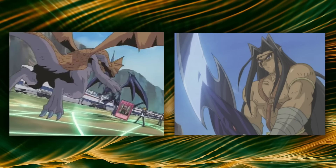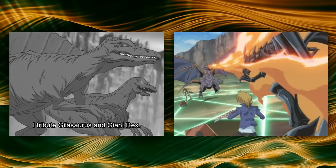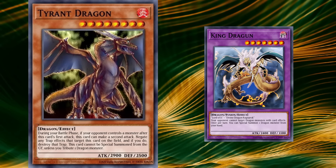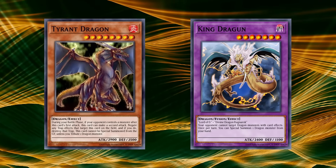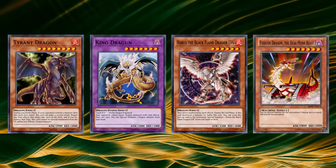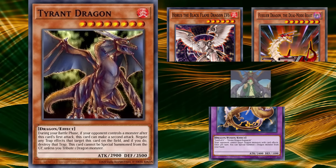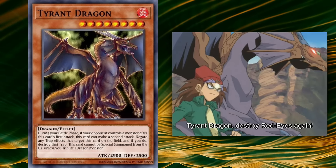Tyrant Dragon was so dominant that Rex re-summoned Red-Eyes to Joey's field so Tyrant Dragon could attack it again, with Red-Eyes only being saved by Joey's trap card, which thankfully did not target Tyrant Dragon, giving Joey a chance to strike back with Gearfried the Swordmaster. In GOAT format, Tyrant Dragon's stats allowed it to feature as part of a rogue strategy in King Dragon Turbo — a deck that summons out King Dragon to abuse its protection and special summon powerful dragon monsters from the hand. Tyrant Dragon was the premier choice because of its high stats and ability to attack monsters twice, making it a pretty absurd beatstick that could easily drain an opponent's life points. So while Rex was playing Tyrant Dragon in the wrong kind of deck, the way he used it was actually somewhat relevant.